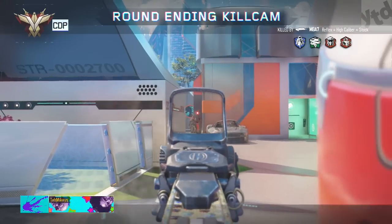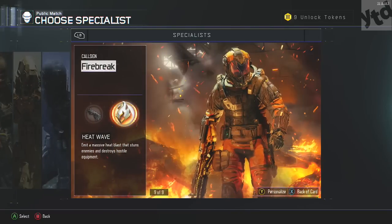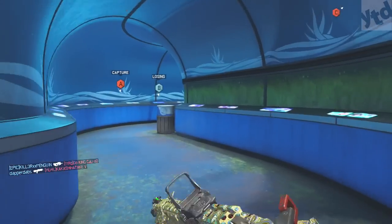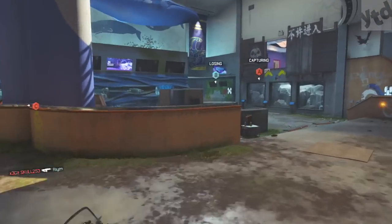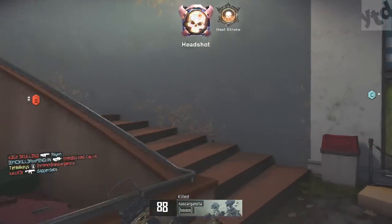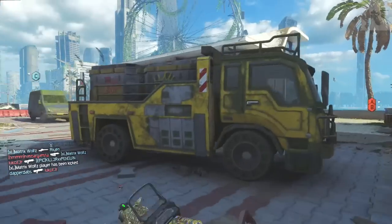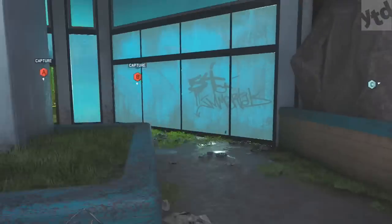Vision pulse is really good for obvious reasons — you can see through walls for a brief second and see where someone's head is at. It's just gonna help you get those headshots. Another good specialist is Firebreak's heat wave — it's like a super stun. You just jump into a room, zap them, and they're pretty much forced to sit there for about one and a half seconds. Then you can just headshot them easily; nothing they can do about it.